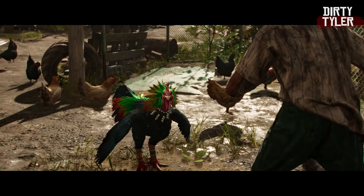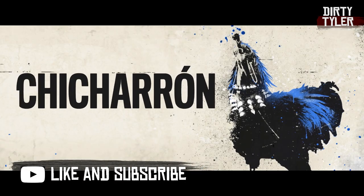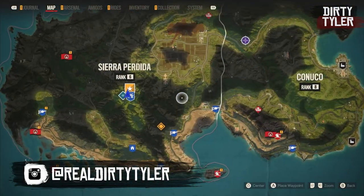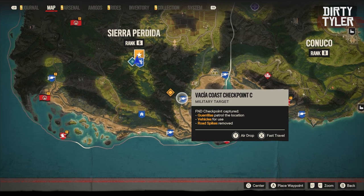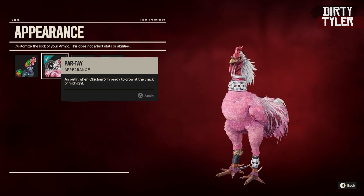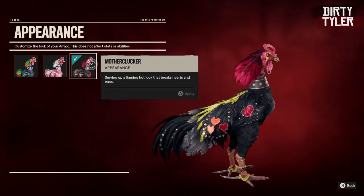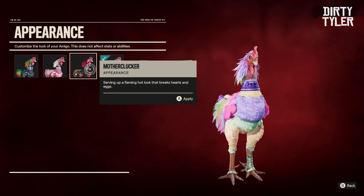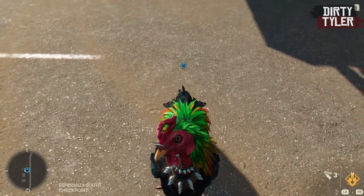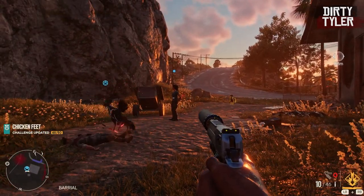The next amigo has a lot less chill than Chirizo and that is the aggressive cock Chicharron. Chicharron is unlocked after completing the mission Meet the Legends over in Elesta. Once you've done that mission just head to the marked location and find the quest Man's Best Enemy. After doing a series of quests with Chicharron you will unlock him as an amigo. He is another combat amigo but sadly, unlike Guapo, he won't actually revive himself. That said he can be quite useful at distracting enemies and taking a few down.